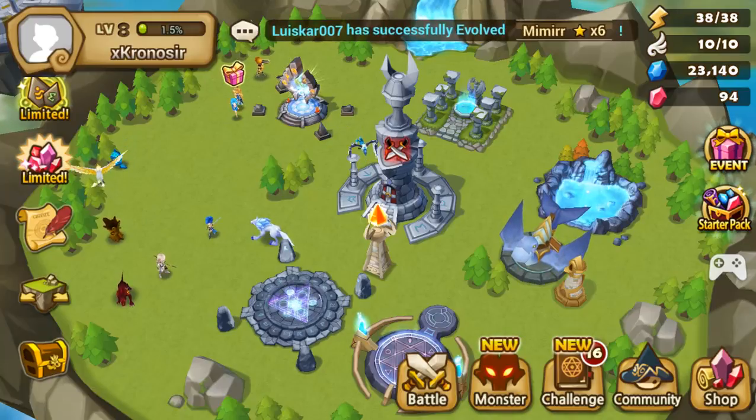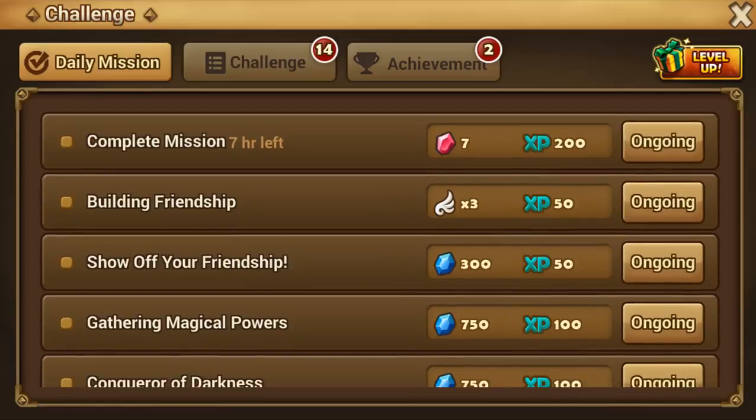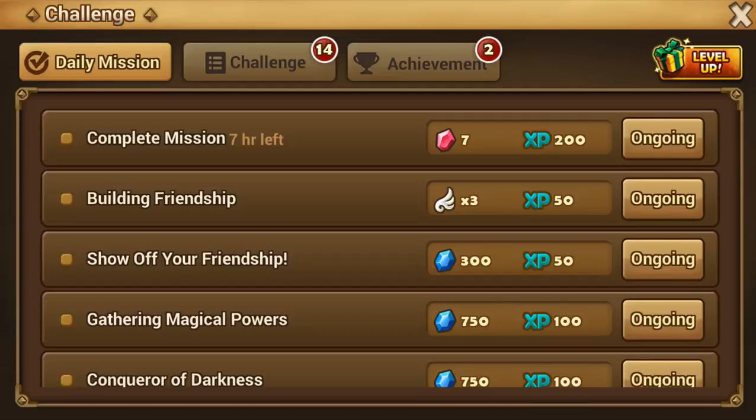First and most basic is doing your daily missions. It's seven plus three crystals, so it's not that many, but every day over seven days that's 70 crystals, two weeks that's 140, three weeks that's 210. You will spend them, but you can get them here every day.